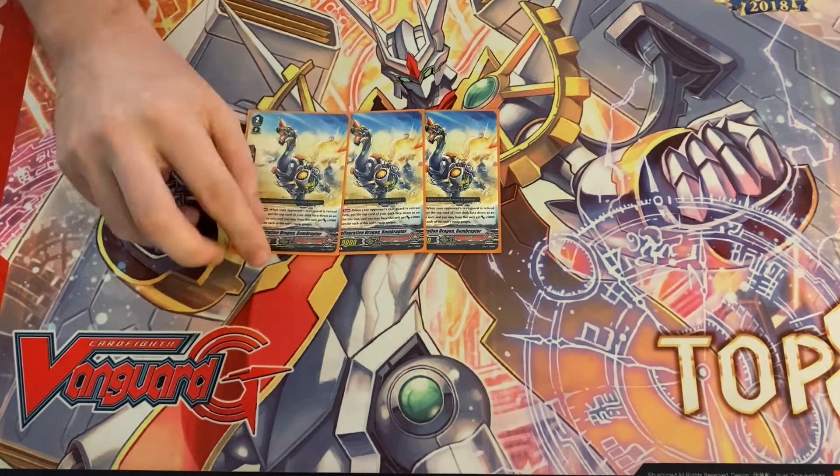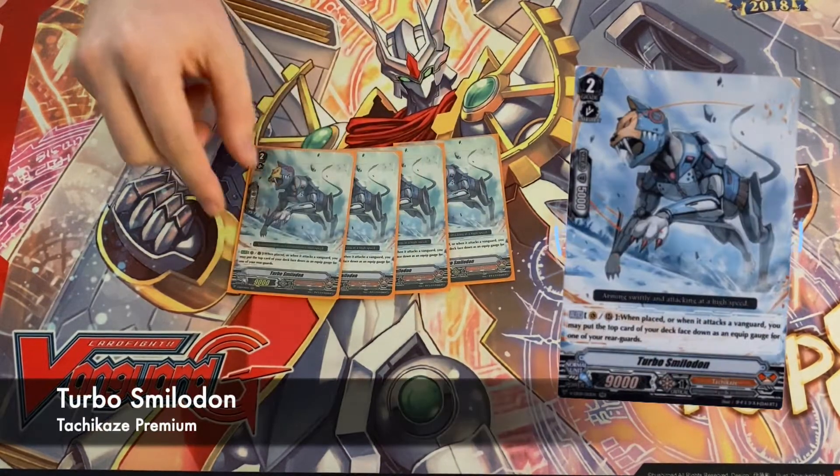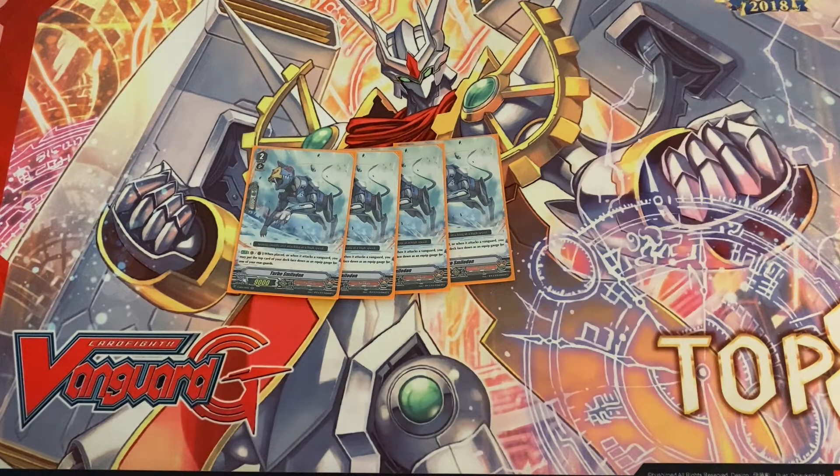Make sure you use Bomb Raptor's effect at the proper timing to get maximum value — on your turns where you're doing Anger Blader or the new premium stride, it basically gives you a massive push. Next, playing four Terrible Smilodons — this card is insane. On placement on vanguard or rear guard you get a gauge, and then on swing you get a gauge again. He really helps you speed up your gauge and get to three plus gauges on Sweeper as fast as possible, since a lot of the premium meta can target and retire cards.